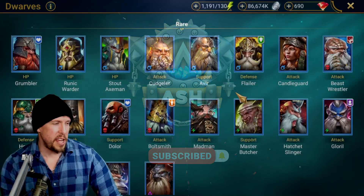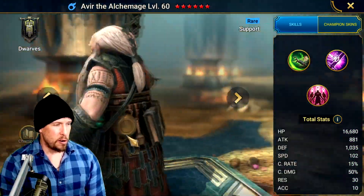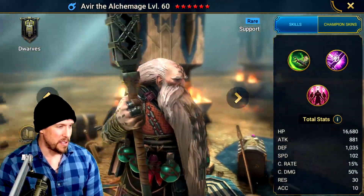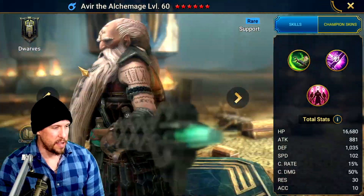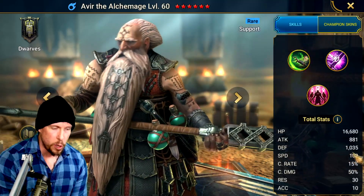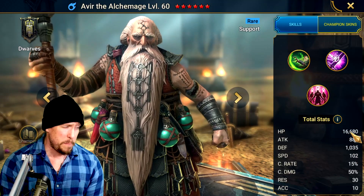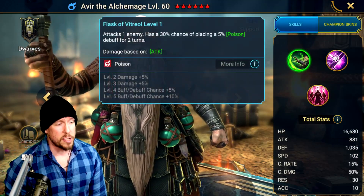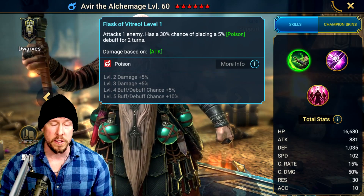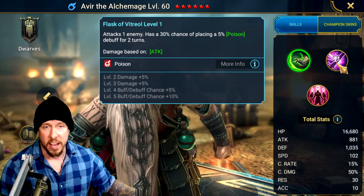Avir the Alchemage is a Magic Affinity Rare Dwarf Champion. He's got all the alchemy gear required on his belt and a big staff — pretty cool aesthetic. His base stats are solid: speed is 102, which is pretty good for a rare; defense is over 1,000; and HP is almost 17k — pretty solid for a rare as well. On the A1, the Flask of Vitriol attacks one enemy and has a 45% chance of placing a big Poison debuff for two turns — a pretty dependable land rate on the A1 for a rare.